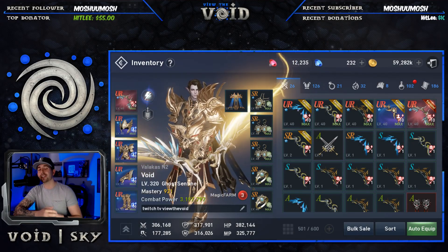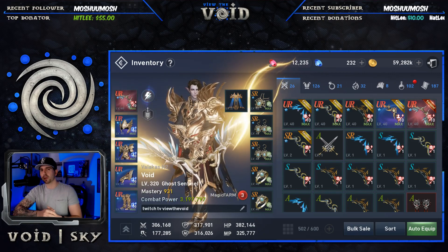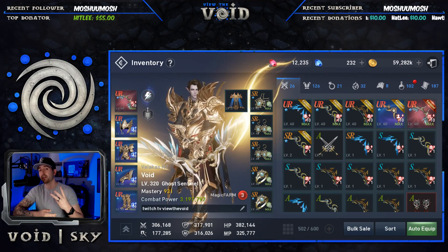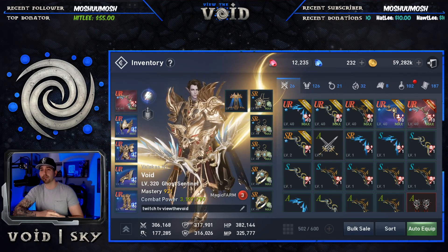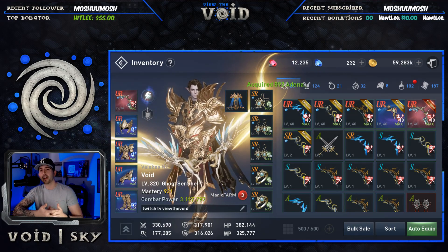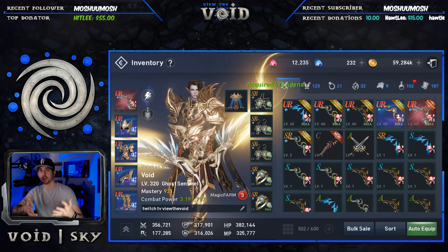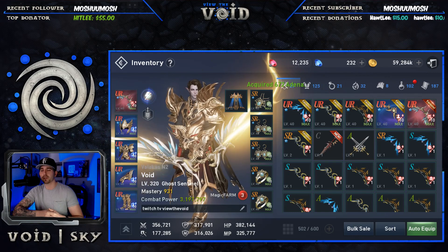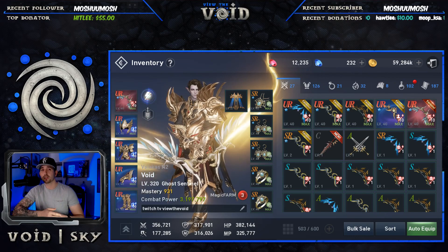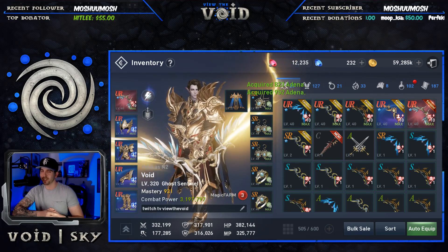What's up guys, Void here from View the Void. Today we're going to be talking about substats for your gear. Once a piece of gear reaches grade SR or higher, it's gifted with three random substats. I'm going to be explaining what substats are, why they're important, and how to change them. I've also compiled three different charts which serve as a tier list to show you the best substats in every situation.